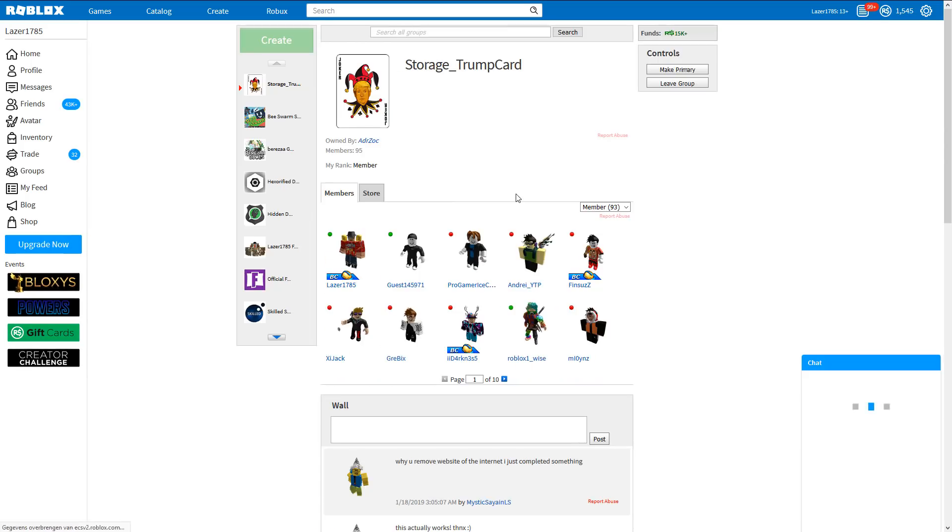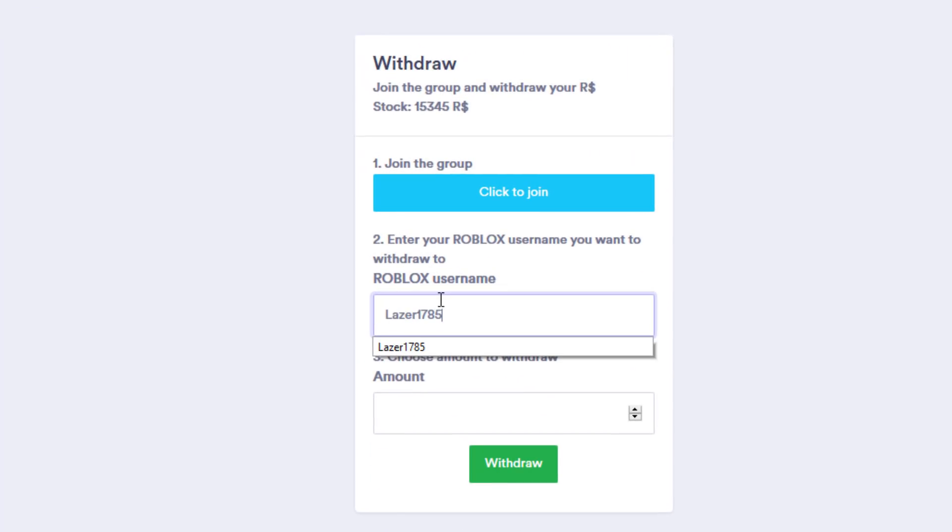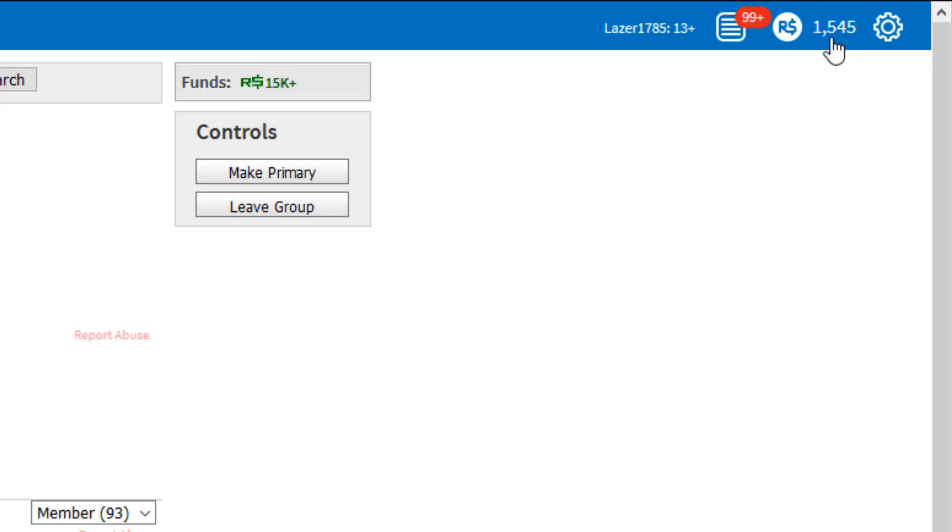Just keep refreshing. After that, join the group that is right over there, fill in your Robux username, choose the amount you want to withdraw from your balance, go back to Roblox, refresh the page, and you should have the Robux right away.